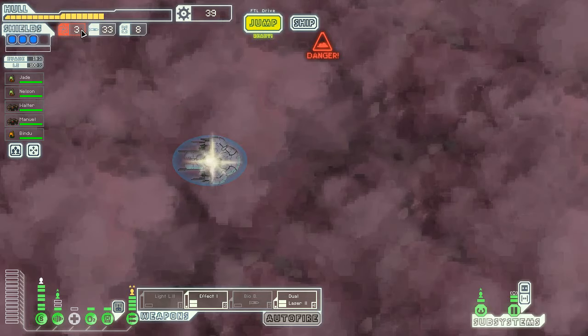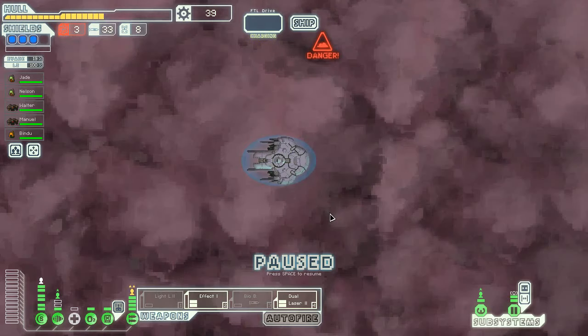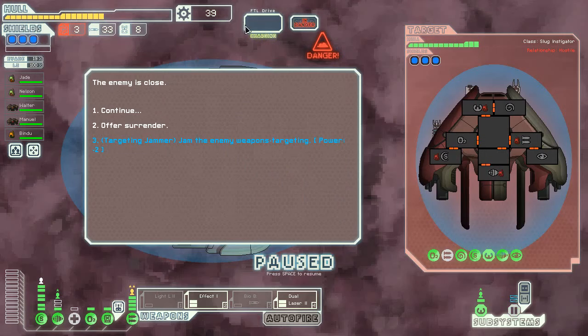One big issue I'm going to run into is that I am low on fuel. And if there's one place you don't want to run out of fuel, it is slug space. So we need to jam the enemy's weapons and I don't know if we can actually break their shields too well. Well, let's try anyway.